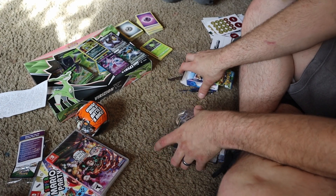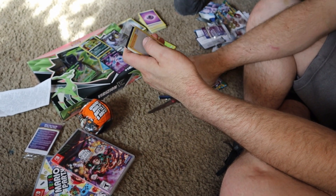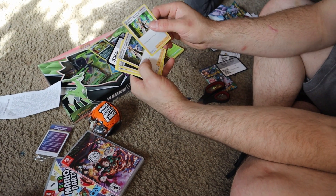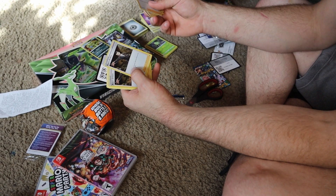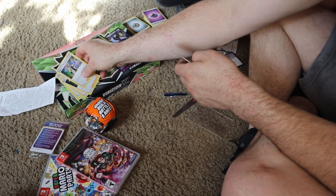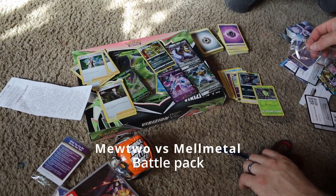There's one more pack it came with to open. That one comes with a Professor Research holographic card — ooh, they're all holographic cards! All Professor Research, three of them, and Boss's Orders, two of them. Pretty cool. So those are the holographic cards we came away with out of the Mewtwo versus Melmetal pack.